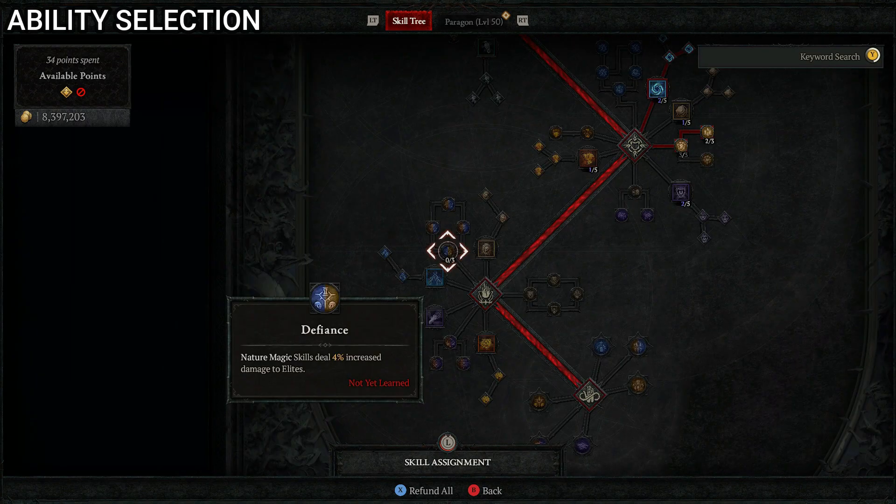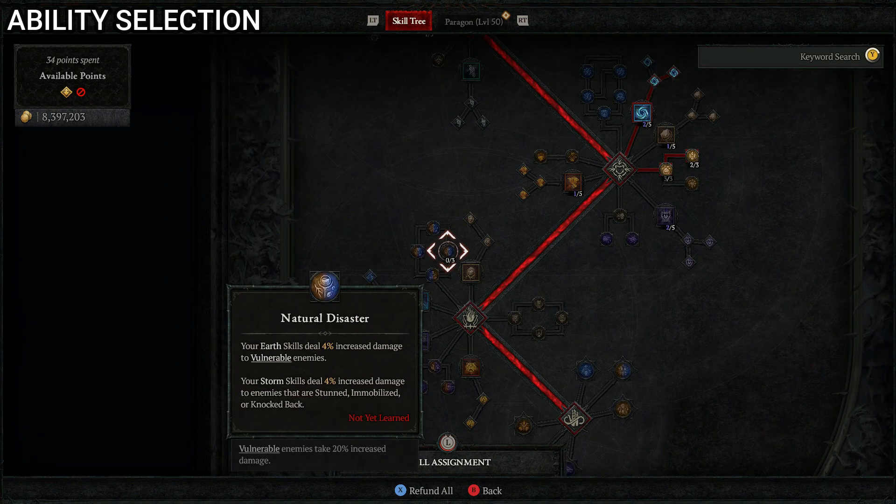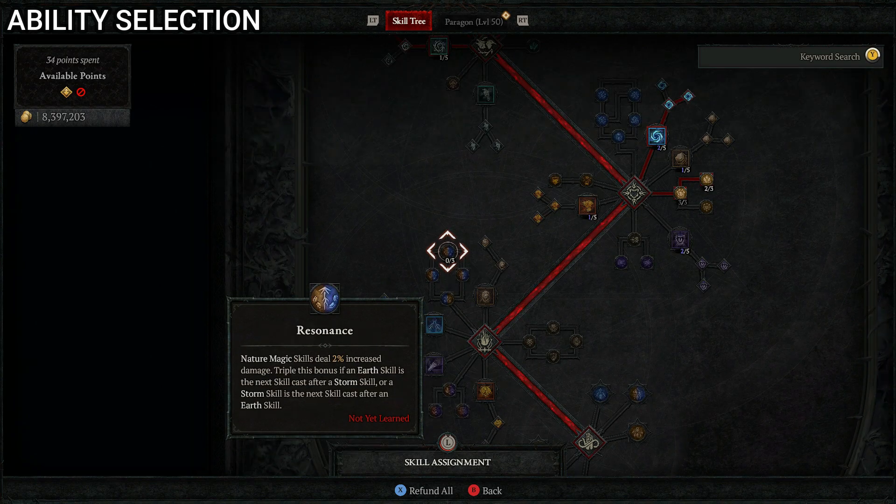Next, three points into Defiance so nature magic skills deal 12% increased damage to elites. Two points into Natural Disaster so earth skills deal 8% increased damage to vulnerable enemies and storm skills deal 8% increased damage to stunned, immobilized, or knocked back enemies. Then three points into Resonance so nature magic skills deal 6% increased damage — and tripling that bonus if an earth skill is cast right after a storm skill or vice versa, giving 18% instead of 6% when alternating. Resonance is very useful for this build.